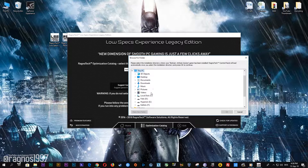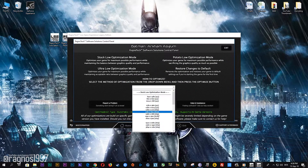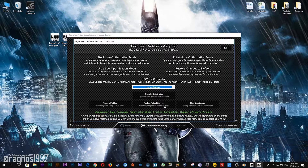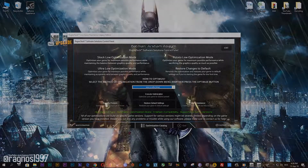Now select the destination folder where your game has been installed. Simply select the destination folder of your game and then press OK and a window will pop up. Here, select the method of optimization and the resolution you would like to run your game on. After you've done that, simply press the optimize button and then start your game.